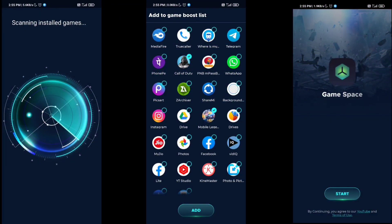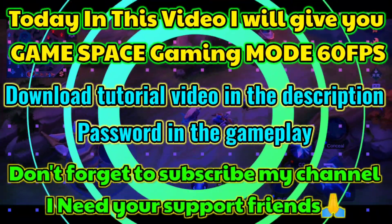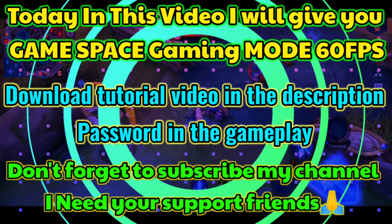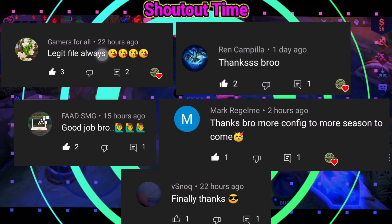So friends, today in this video I will discuss about how you can fix lag, frame drops, heating, and freezing issues in games like PUBG, BGMI, Call of Duty Mobile, Mobile Legends, Free Fire, etc. If you have a 1GB, 2GB, or 3GB RAM device, then in today's video I will give you Game Typo 3.0 and tell you tips and tricks on how you can boost your device processor and RAM to an extreme level.